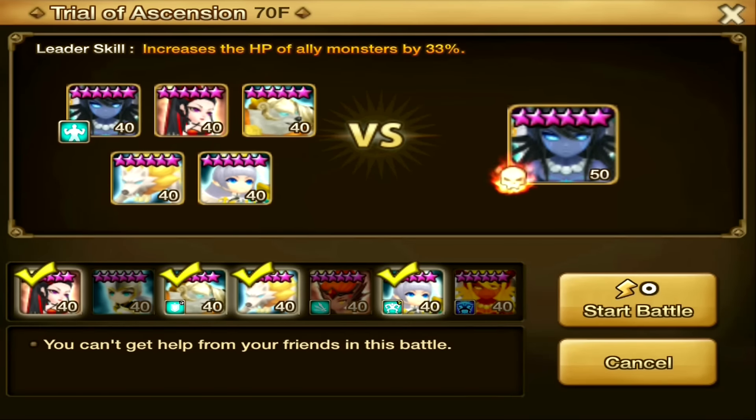Hey guys, Douglas here. This time we're doing Trial of Ascension, floor 70, and so we're going to use what I call the ultimate team.